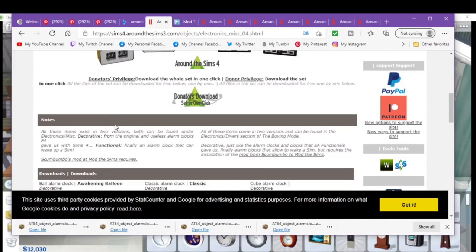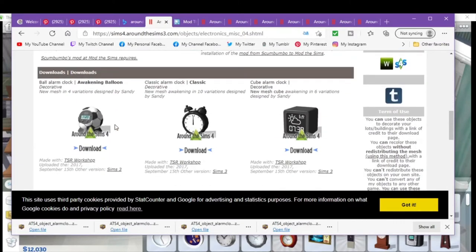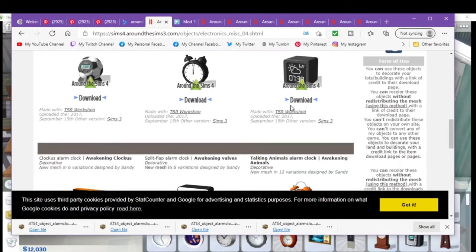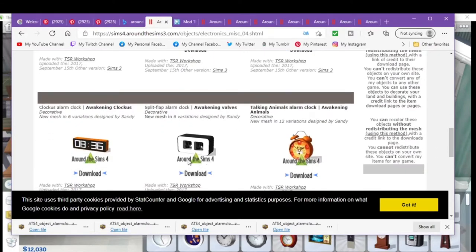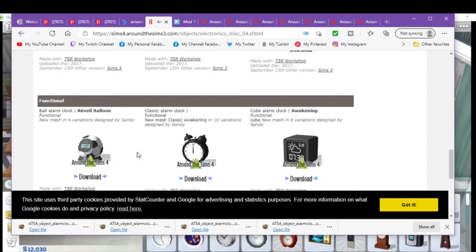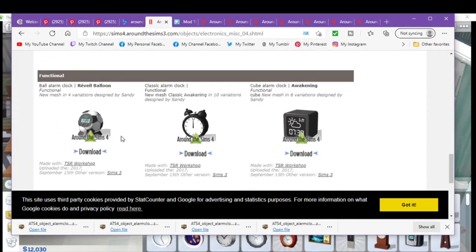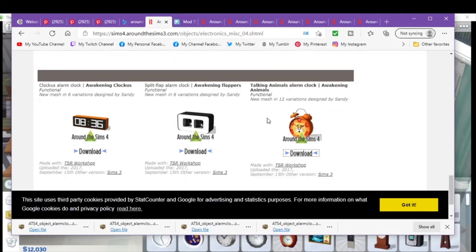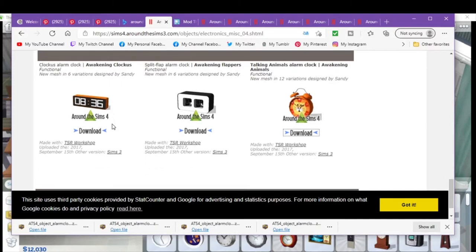Scrolling down on the page, the first ones are just the decorative ones like EA gave you — so they wouldn't function, they wouldn't go off. But you could have a different look instead of the one wooden alarm clock they gave us. Or you could do functional. You have a soccer ball, the old style classic alarm, a cube alarm, the talking animals alarm clock, the split flap alarm clock, and the awakening clock.